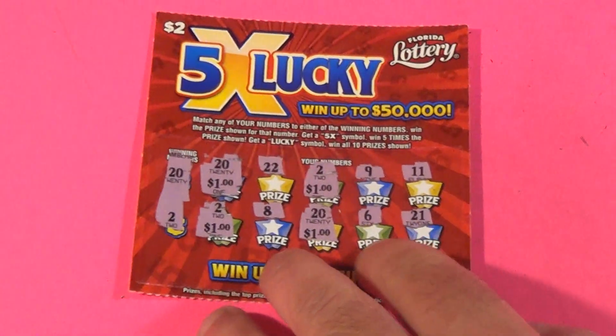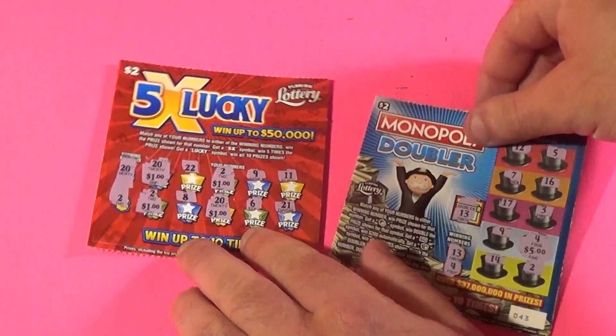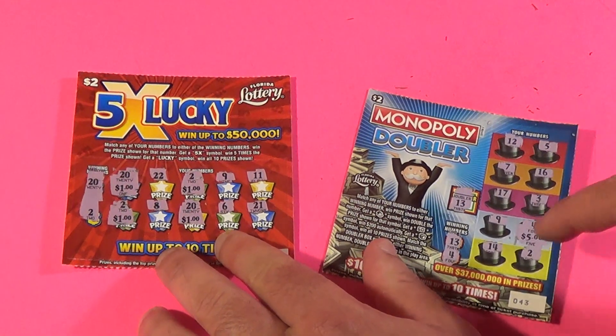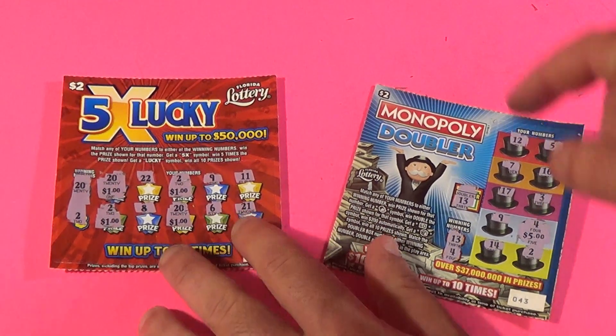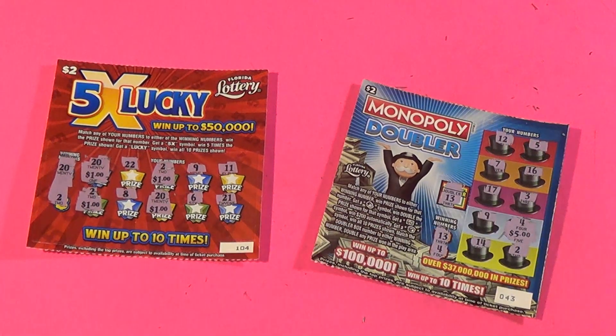So the 5X Lucky got 4 dollars — a nice effort. But the Monopoly Doubler got $10, and therefore it is the first Friday Face-Off champion. Hit the thumbs up if you like these Friday Face-Offs. We'll do another one next week. Tomorrow we've got the Saturday Big Game, so subscribe if you haven't, and share these videos. SOS out.